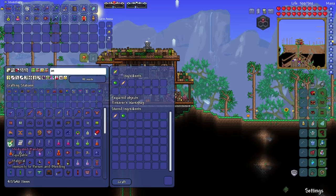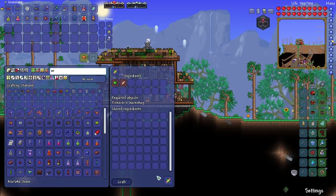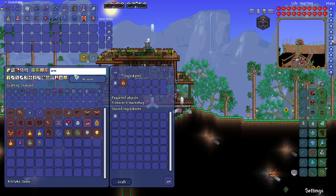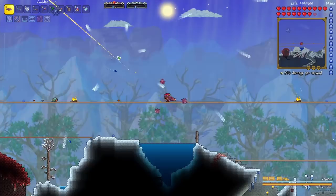Another thing I was working on in between episodes is getting all the different parts of the Ankh Shield. In Calamity you can actually craft these — it's pretty easy to craft each item. So we've got all this stuff and we can quickly put together our Ankh Shield: the Armor Bracing, then the Ankh Charm, and lastly the Ankh Shield.